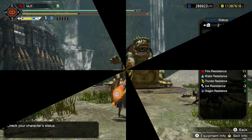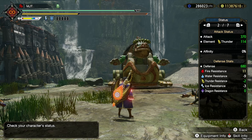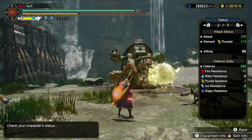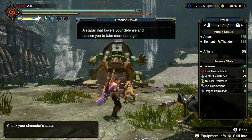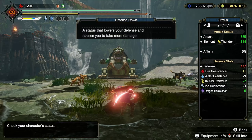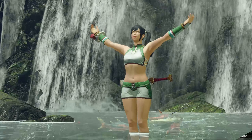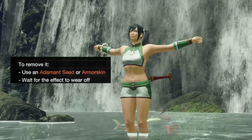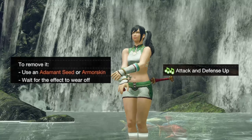Flaming espinas inflicts fire blight and poison, same as the regular one. This time though, instead of paralysis we'll be dealing with defense down, which simply lowers your defense but it's worse than mail of hellfire — it's like fighting a master ranked monster with high rank armor. To get rid of it you can consume an adamant seed or armor skin, or use the hunting horn's defense up song.